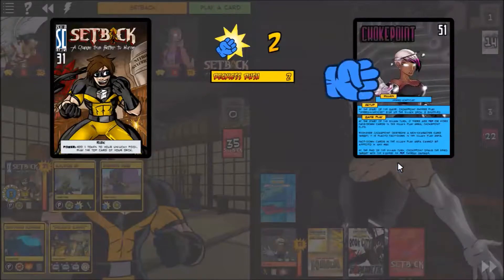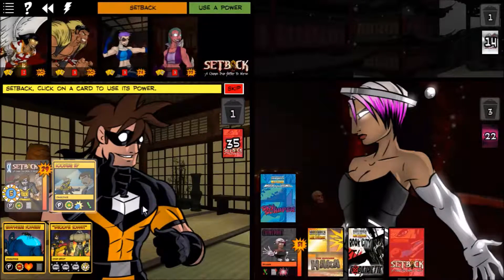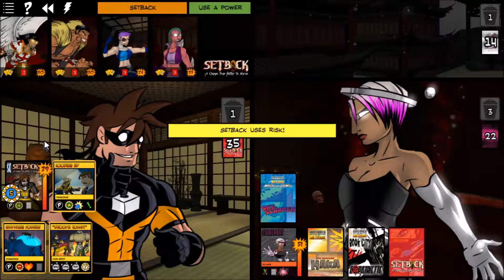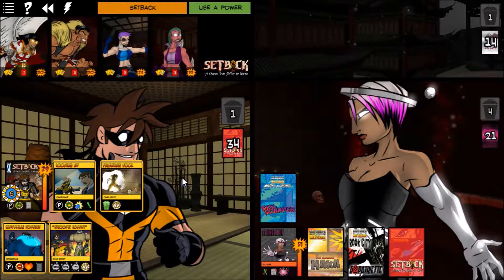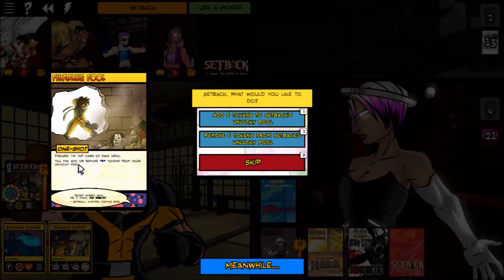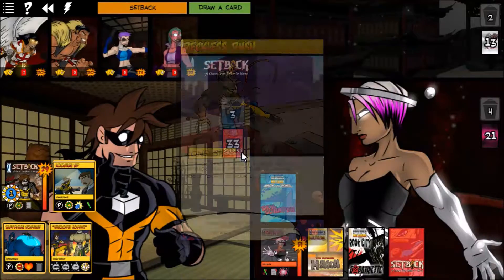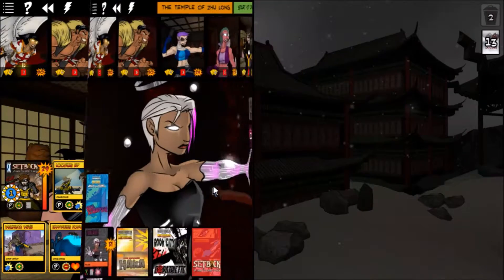We'll do two damage to her, two damage to myself, add a token, then put one token in my unlucky pool and take a risk. We would discard the top card of each deck and may add or remove five tokens from the unlucky pool. In this case I want to remove five tokens — because if I add them I'll take damage trying to remove them. We drew another Reckless Rush.